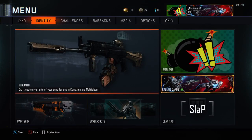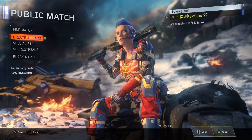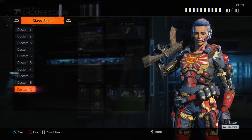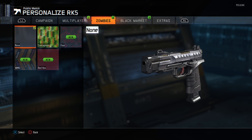What is up guys, today I'm going to be showing you how to duplicate camos on a weapon. What I mean by this — let's say you have diamond on a weapon and you want to transfer it to another weapon, that's what I'm going to be showing you today. Now just to prove to you that I don't have diamond on the weapon I'm going to be getting diamond on — it's called the RK5 — as you can see I have no diamond.